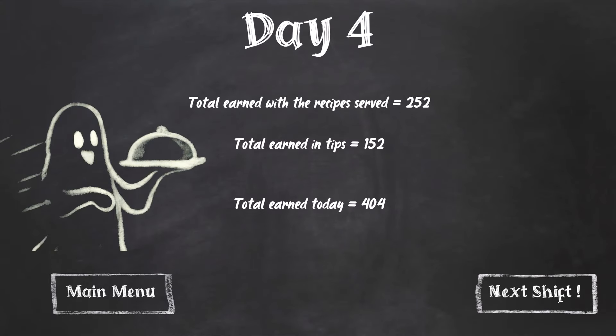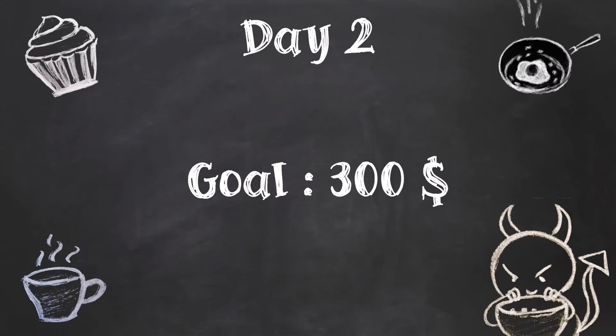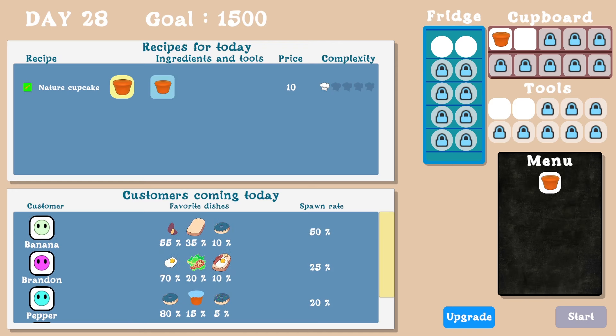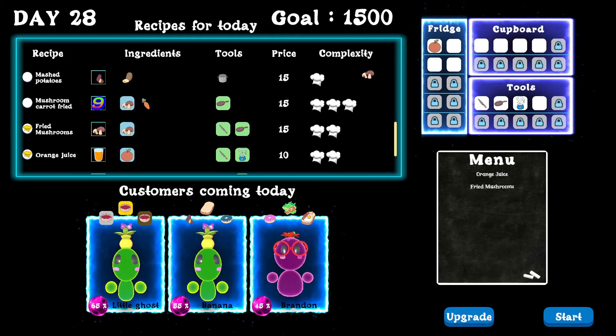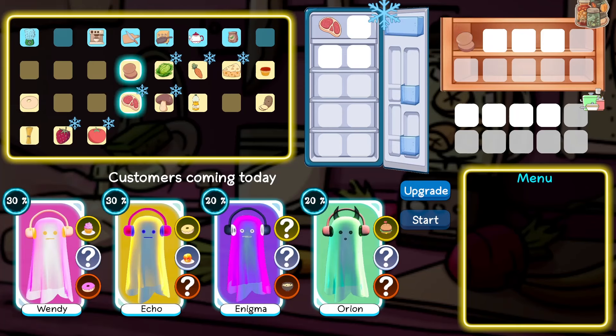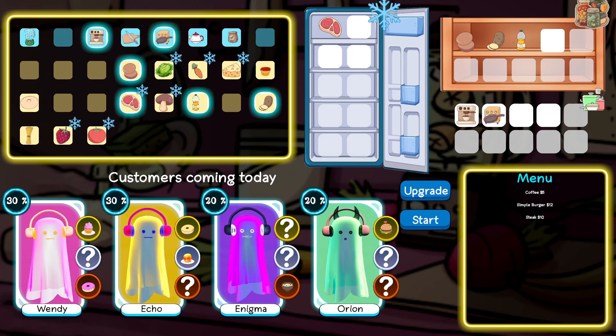I also implemented a soul-catching mechanic. After their meal, customers take a quick nap and you can silently approach them and steal a part of their soul. These souls then allow you to upgrade your restaurant — yes, because there are upgrades in my game!